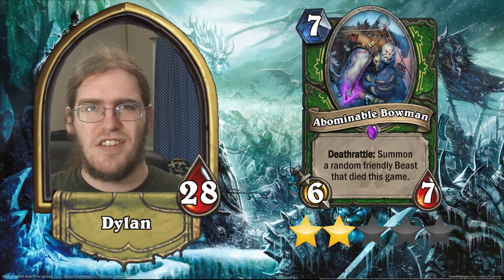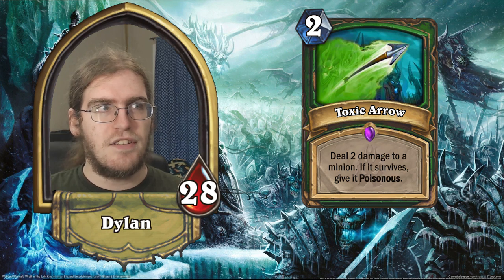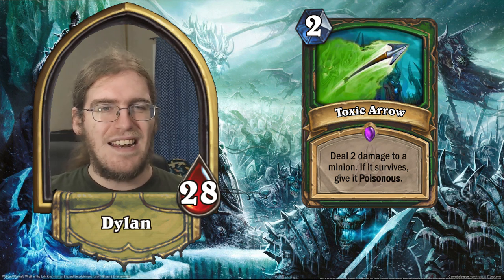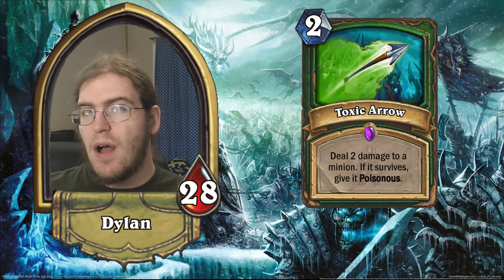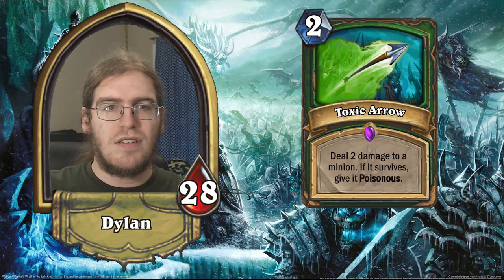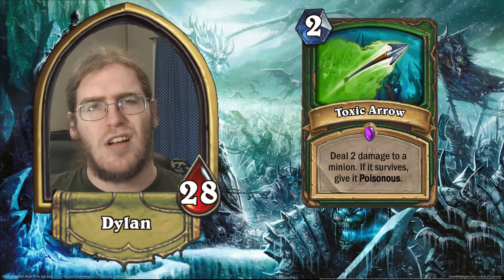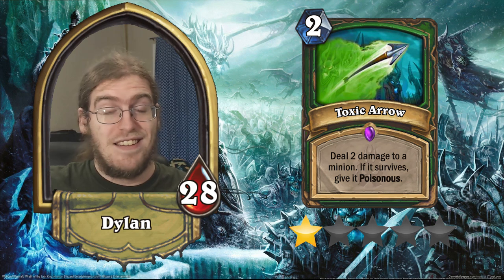Our other Hunter epic is one of the most confusing cards in the set: Toxic Arrow — a two-mana spell that deals two damage to a minion, and if it survives, gives it poisonous. Like, is this a typo? It's worse than Frostbolt — it can't go face. You could play it on your own minion to give it poisonous, but it has to be a three-health minion to survive. The condition list is so long and the effect is such garbage. One star. Nobody's ever going to play this card on purpose. If I'm wrong about anything in this review, I don't think it'll be this.